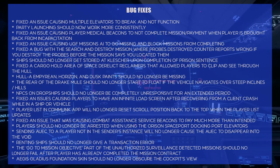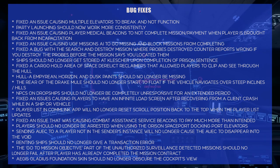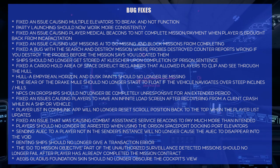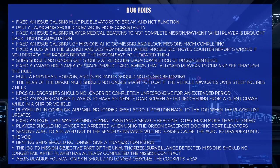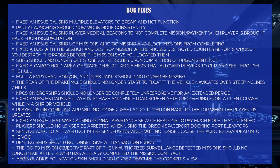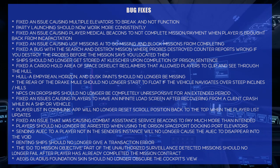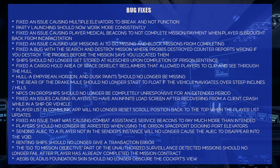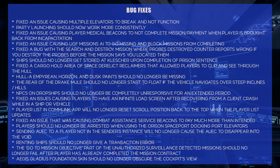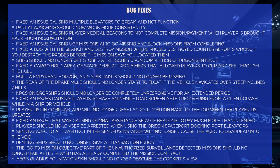Sending AUEC to a player not in the sender's instance will no longer cause the AUEC to disappear into the void — that would be painful. Renting ships should no longer give a transaction error — I've never run into that, but I haven't had to rent a ship in a long time. Good fix.